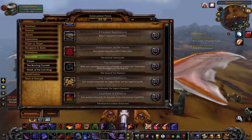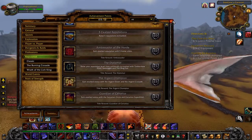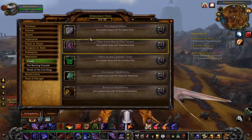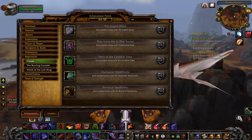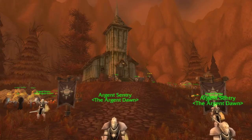All of these achievements, unless specified otherwise, just require you to get exalted with the faction being discussed, so I won't be repeating that for every single one we go through. Without further ado, let's begin in the old world. The first of the five reputation achievements in classic is the Argent Dawn.